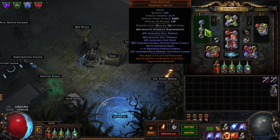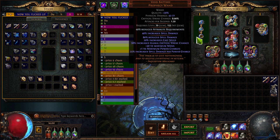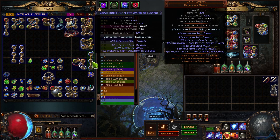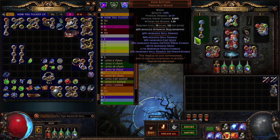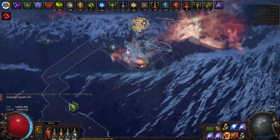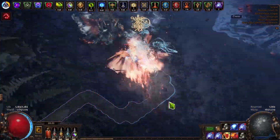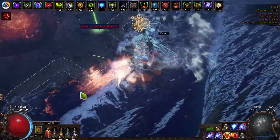I spent around 4,000 Chance Orbs and Scours and still didn't get it. You need to find a prophecy base with this enchant already on it, then chance it into a Void Battery. The other way is to buy orbs that re-roll the enchant, but they're like 2x each and you may need many tries — potentially spending 100x and not getting it due to the many weapon enchant options. Additionally, this build is very flask-reliant, and that playstyle isn't comfortable for everyone. Some people feel like they're on a timer, especially when reaching a boss without flasks active.